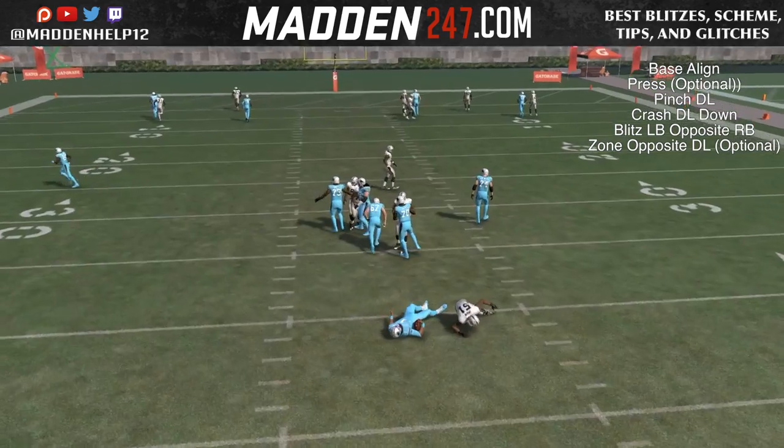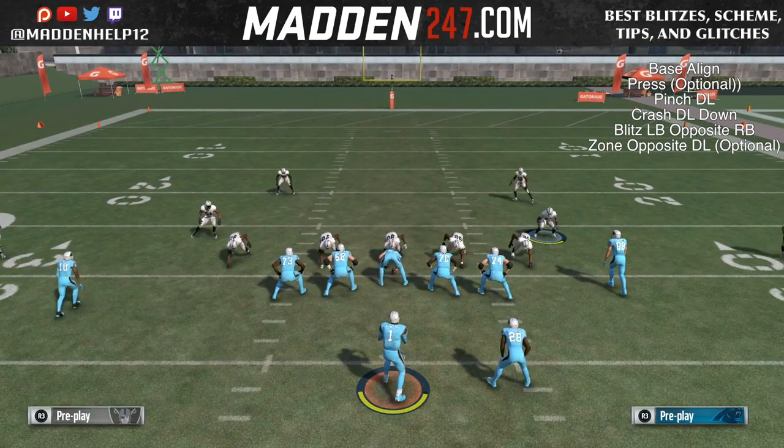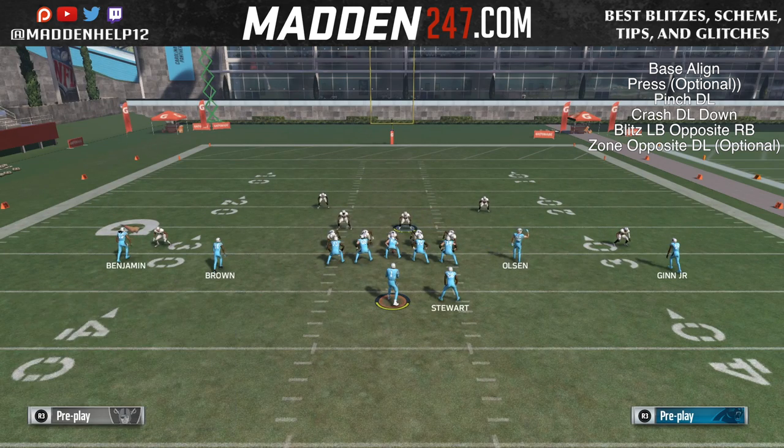And you see here where you get clean, untouched, consistent pressure coming from that linebacker. So the next thing we're going to do is try and block the running back. And you see that's not going to pick it up as well.